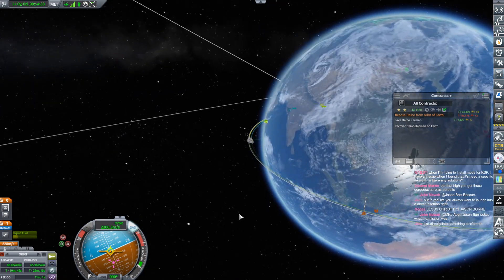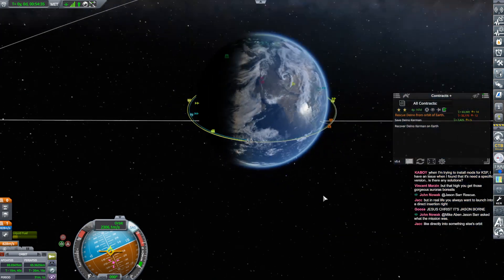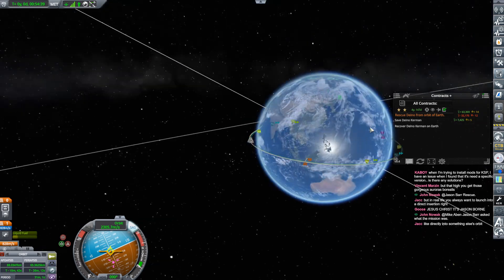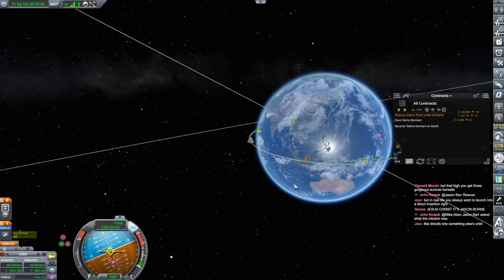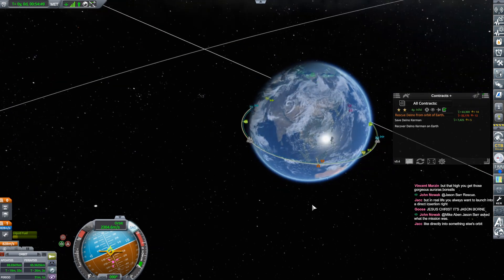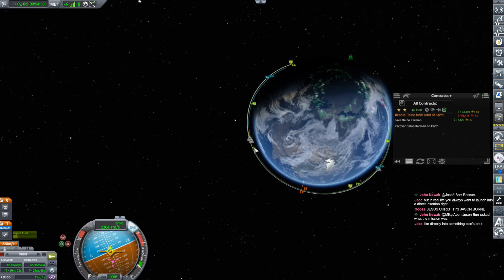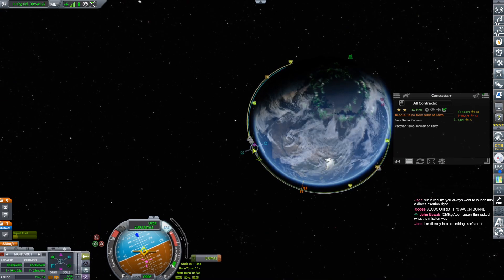Back in space. Trying to get into low Earth orbit launching from Cape Canaveral forces you to make a plane change — you have to make it one way or another. You cannot go directly into an equatorial orbit launching from anywhere else but the equator. That's just reality, that's just life — physics just won't let that happen.